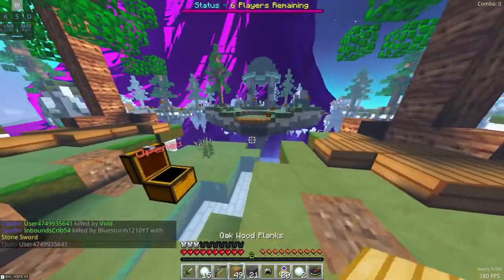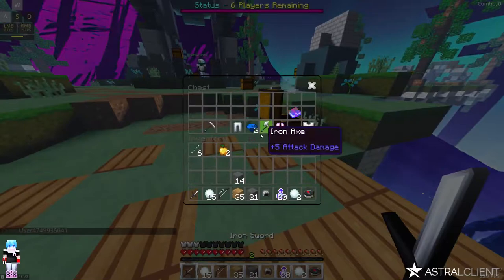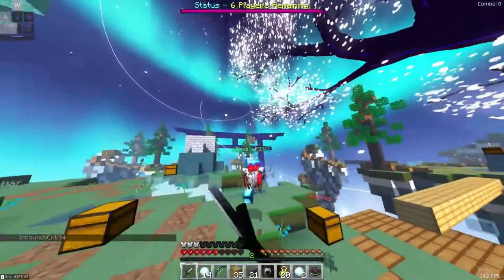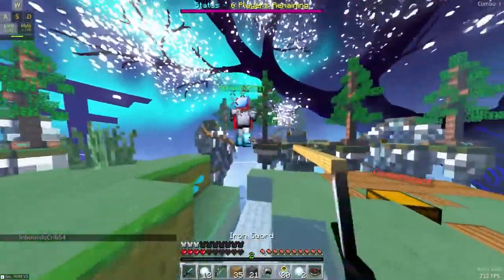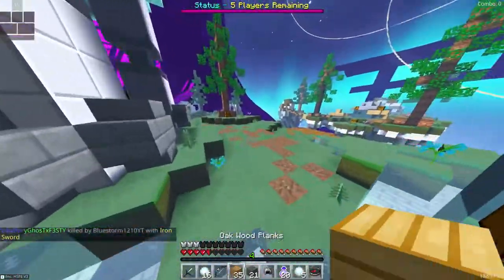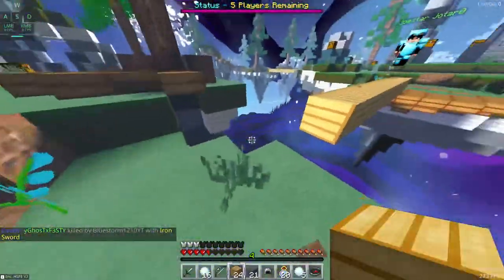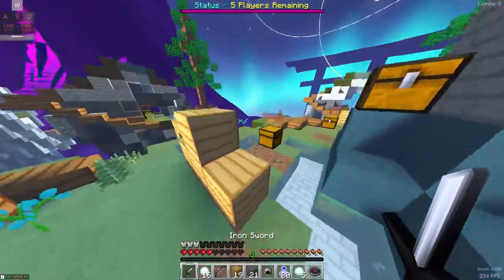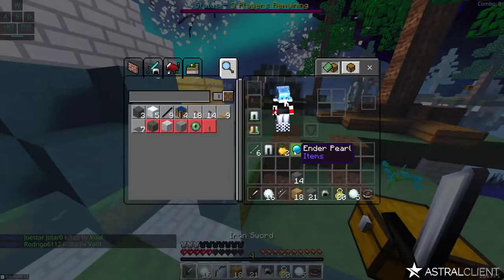Oh yeah, I can use a bow — that's right! I can put punch or power on that. Got him. That's not going to be fun though — this guy has pretty much full armor. I can try block trapping him. I'll probably have to do a lot of those. That guy fell in the void — perfect, works for me. Makes my life a whole lot easier.